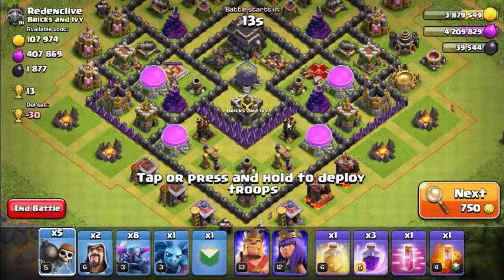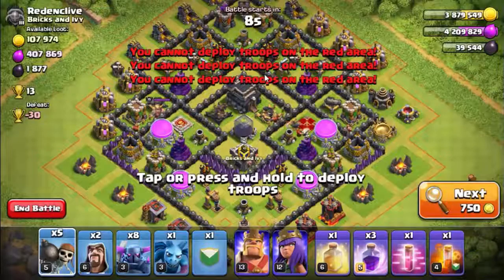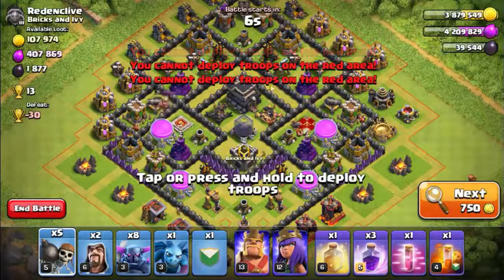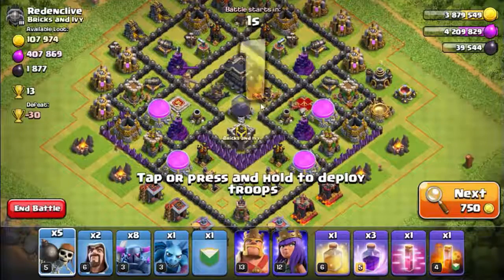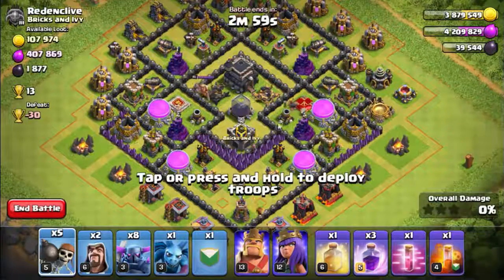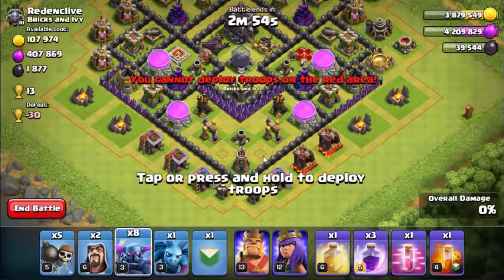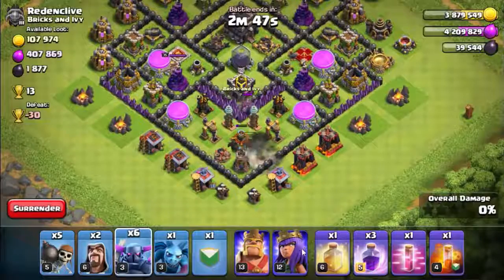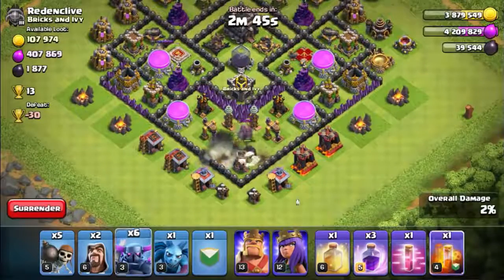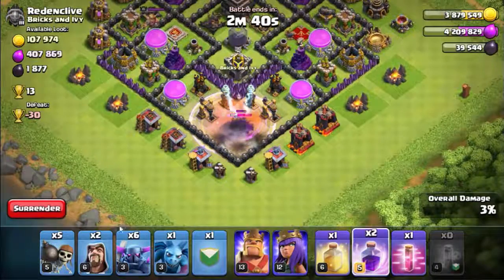That's the base we are going to attack. It's a good base with good loot — the player's name is Redden Cliff, very weird name. This base has some archer towers on upgrade, which we will exploit. Starting from inside the base, there is a giant bomb, another giant bomb, and there is also a golem in the base.